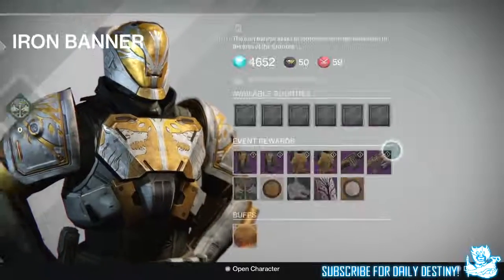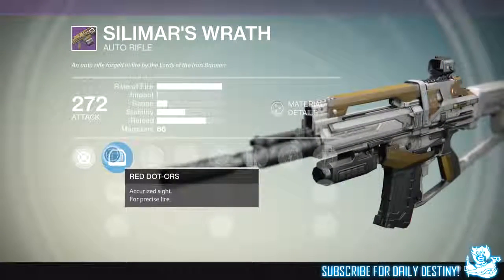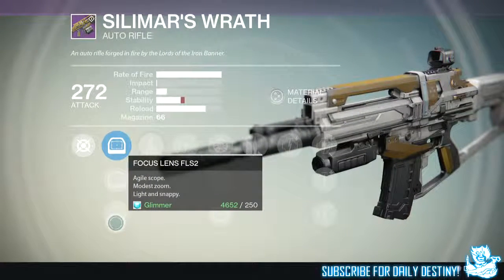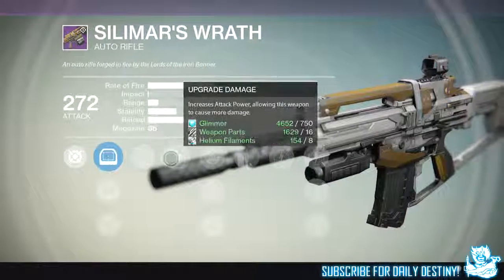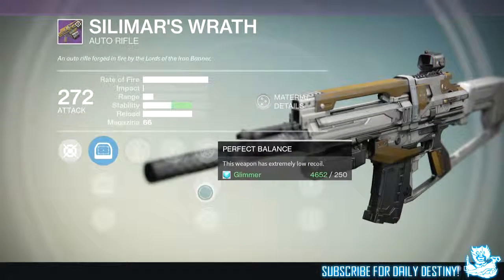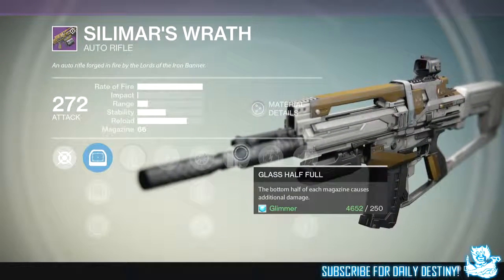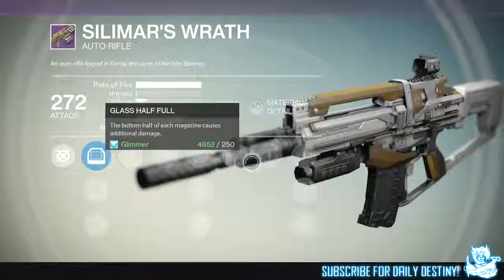Let's take a look at the auto rifle. We have 3 sights: the Red.ORS, the Red.ORES, and the Focus Lens FL-S2. We then have Counter Balance — this weapon has increased stability — and 1 of 5 damage upgrades. We have Snapshot, aiming this weapon is incredibly fast. Perfect Balance, this weapon has extremely low recoil. And we have Single Point Sling — switch weapons faster while aiming. We then have Last Half Full — the bottom half of each magazine causes additional damage — and a further 4 damage upgrades.